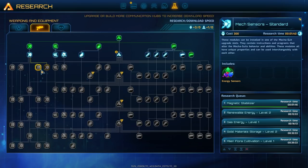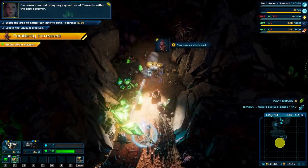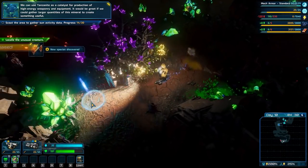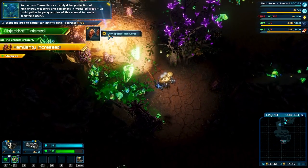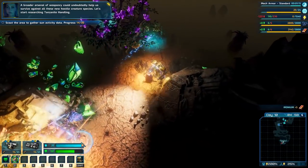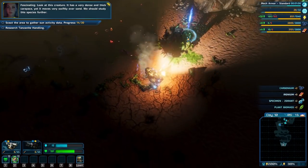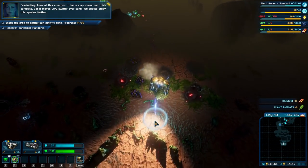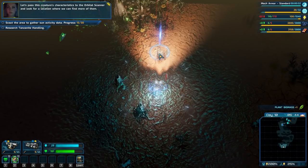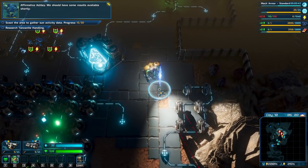If I've been doing research this entire time I hope I have been. I want to look into energy sensors and titanium machinery - we might actually want to move that to the top, it'll only take a minute and a half. Our sensors are indicating large quantities of tanzanite within the cacti specimen. We can use tanzanite as a catalyst for production of high energy weaponry and equipment - it would be great if we could gather large quantities to create something useful. A broader arsenal could undoubtedly help us survive against all these new hostile species. Let's start researching tanzanite handling.